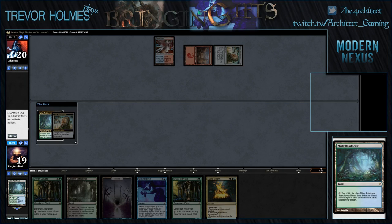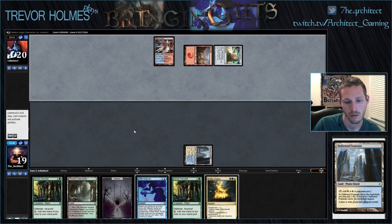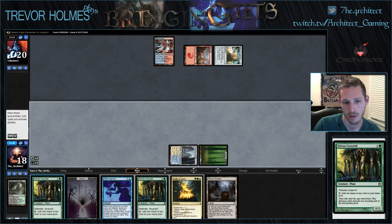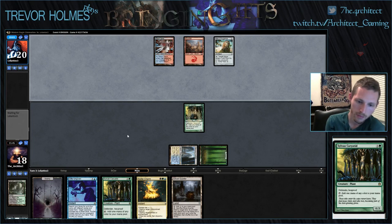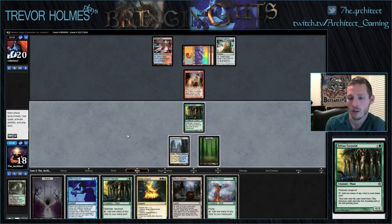My webcam is frozen. Hallowed Fountain. Basic Forest. We can either use the Soultide Charm to pop a Pyromancer Ascension, or use it to loot away extra lands and mana creatures we don't really need. Opponent played a Young Pyromancer, which we could kill right now if we wanted to with a Soultide Charm and just play another mana guy.